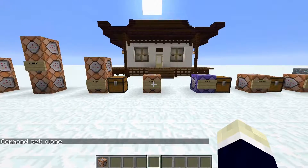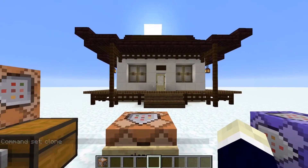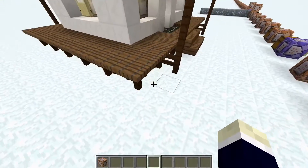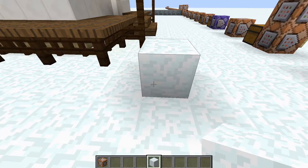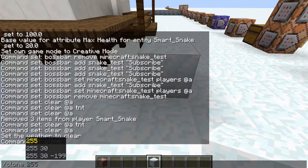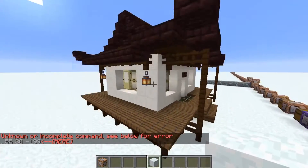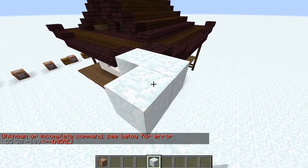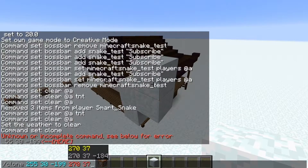The clone command is one of my favorites. It's kind of difficult to use and you need to know how to use coordinates, but basically you find where you want to start the clone, type in the coordinates of that position, then go to where the other part ends and type in those coordinates.